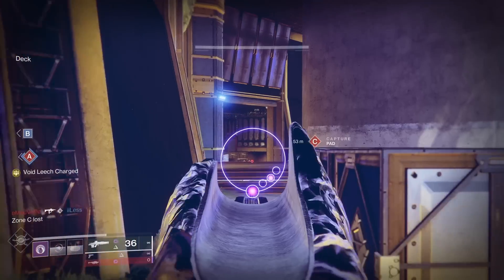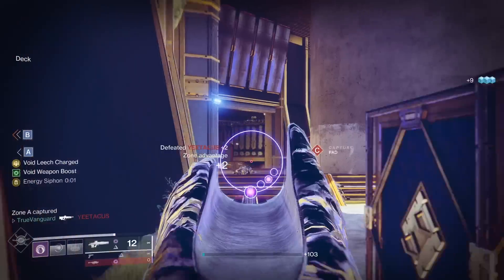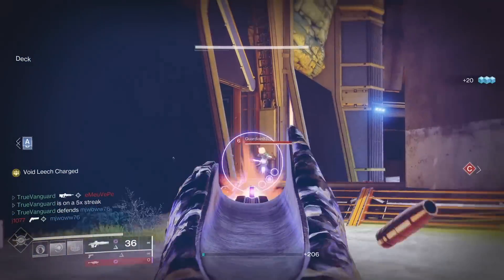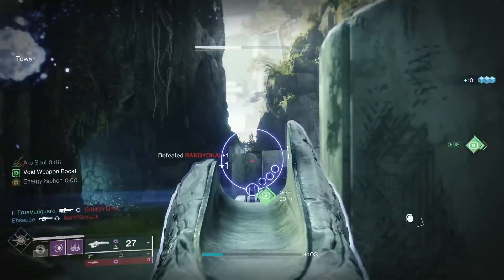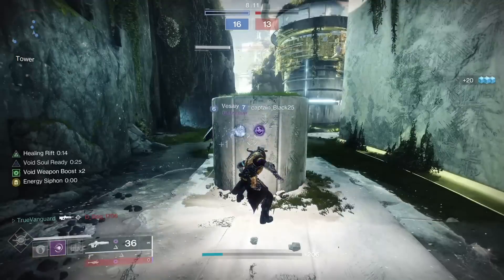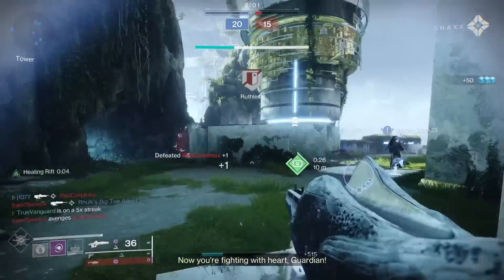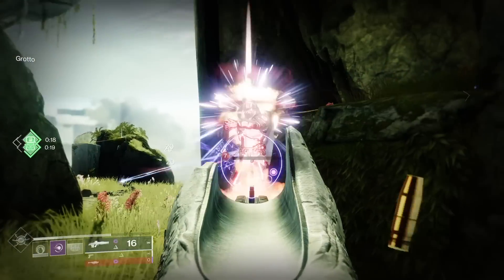We need to hit the weapons I'm using. Other than Collective Obligation, I like having a good kinetic close-quarters weapon to deal with folks who get in too close. I prefer the Empirical Evidence sidearm or the Submission SMG. But might I also suggest that if you have a Boudicca sidearm with Osmosis on it, that is a seriously good choice — Osmosis gives you another weapon in your kit that can benefit from all these void weapon buffs in our build. And finally for my heavy weapon, I'm using Tomorrow's Answer rocket launcher because it's void and it's a really good rocket. You could also use something like a Commemoration here too that would kick some serious butt.